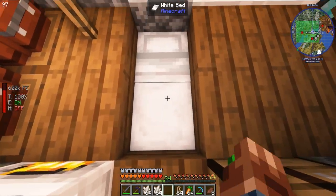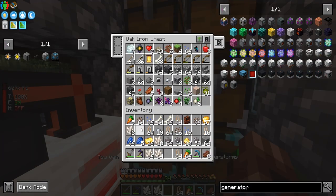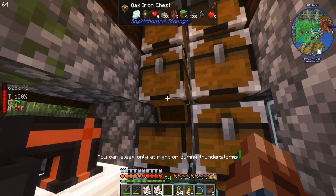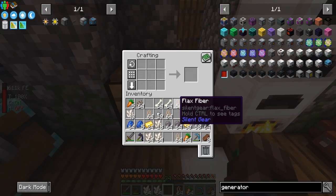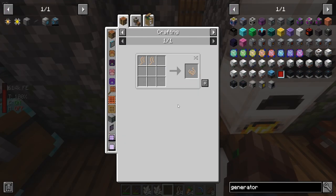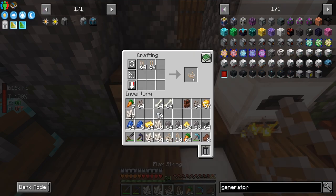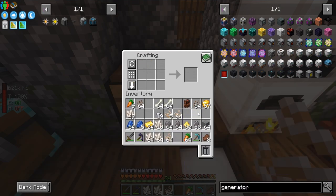That's silicon, good. Our respawn point should be set. I also got some flax — these are flax flowers. We have flax seeds, and you can take flax and turn it into string. It just looks like a little blue plant with a bunch of lines, but this is actually a really good recipe. I thought it was three-to-four, but it's actually two-to-one. These will work really well.